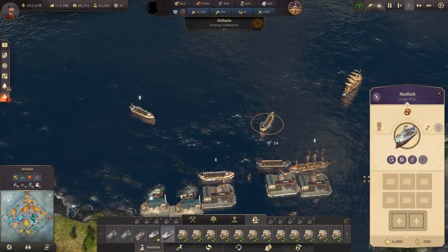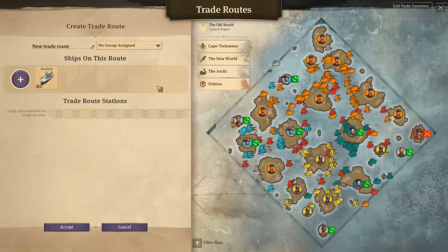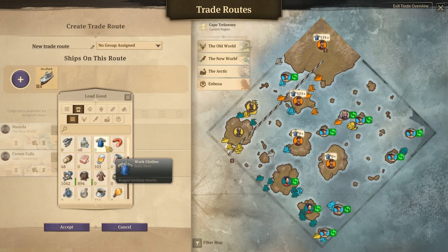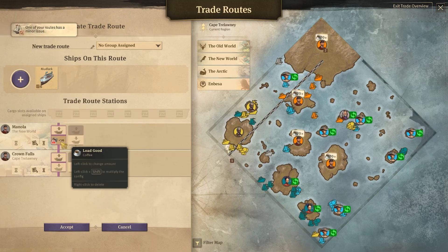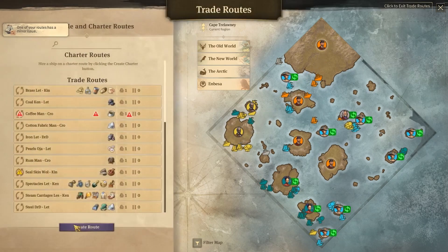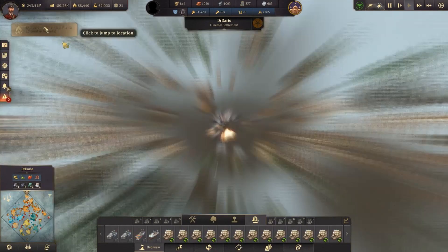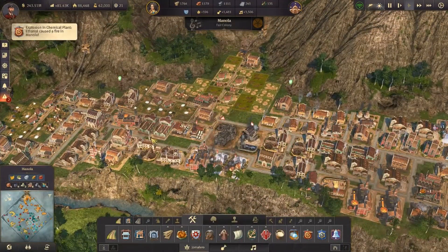We selected the wrong ship there, but we can grab this one — take it to the new world, grab up at Tortulani. Then in Manola, if we can grab some coffee — oh, that's not good. Those coffee numbers aren't looking good enough. So coffee is probably going to have to be the one that changes first. In Manola, that's not too bad — if I could build you up straight away. These lot are going to burn for a while — do we have any fire stations over here? No — that may have been something we forgot.